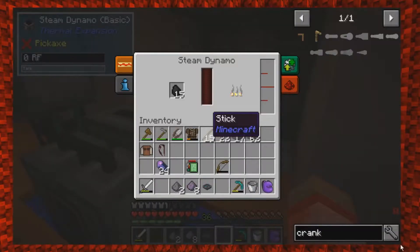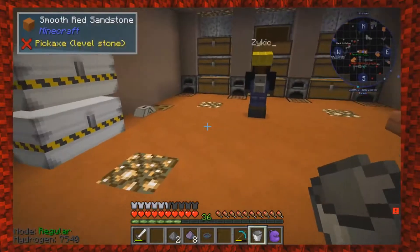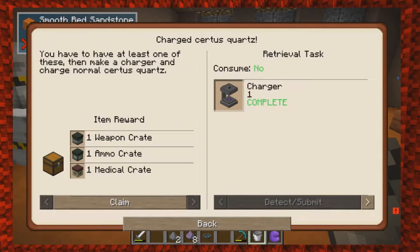We need more water in here — that's what I'm doing now. I probably should claim some of the rewards from this quest. Let's get a weapon crate.